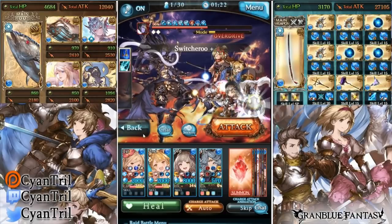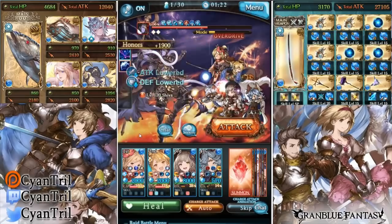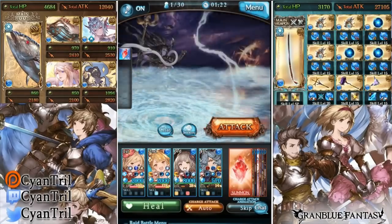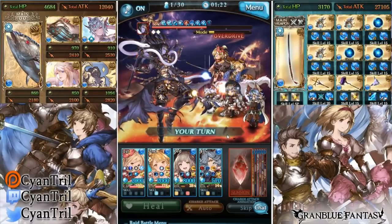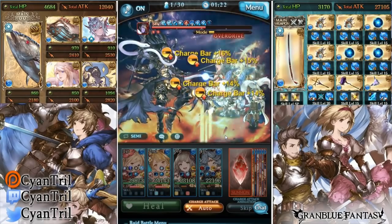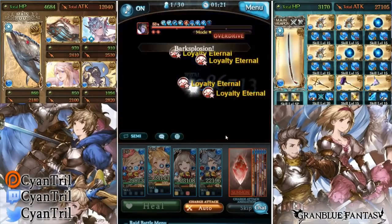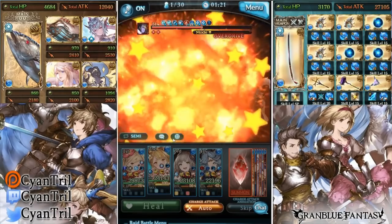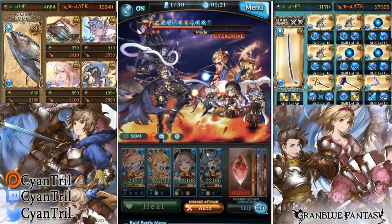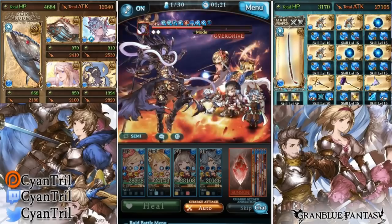We'll go for charge bar and maybe get a double ougi on Badra. I'm not hitting Folia's skill 3 — this isn't really a Folia showcase and I want to take the ougis to activate Drang's abilities. We were able to get Badra's double ougi thanks to taking that nuke, and we'll get more charge bar for the main character ougi right here and the heal.